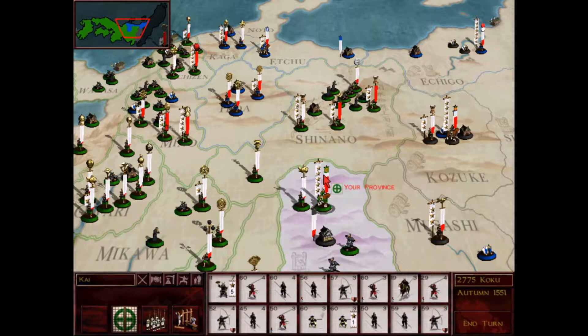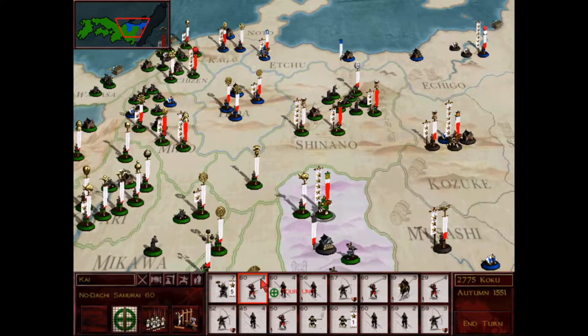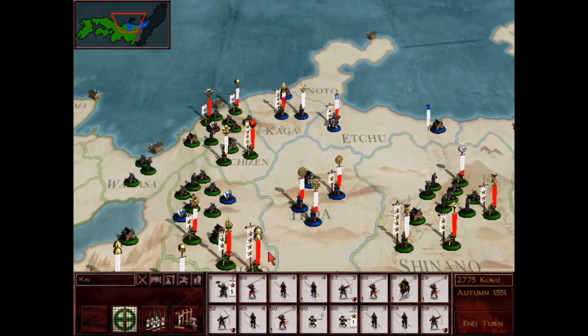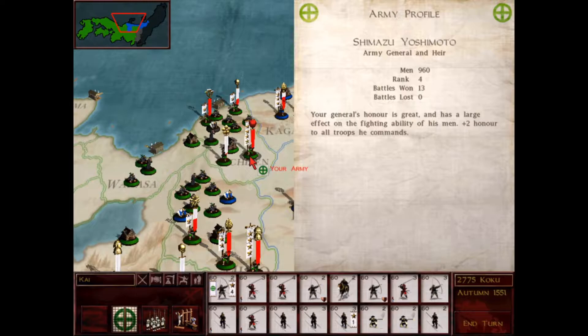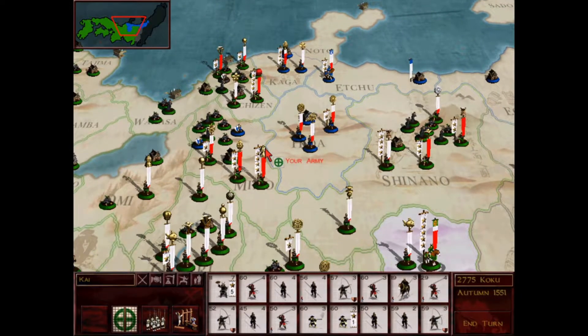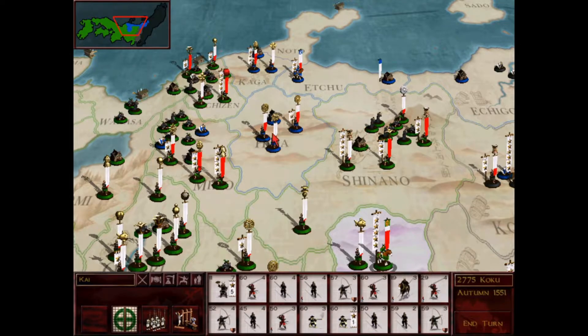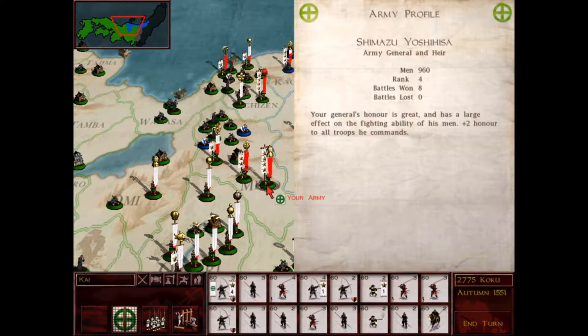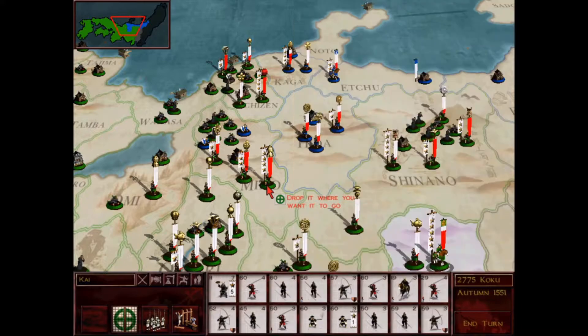So far the story of Clan Shimazu has been the story of the family itself. We have a lot of sons and it's been a pretty good family. The oldest son, Shimazu Yoshimoto, started out as a 3-star, now he's a 4-star and he's holding this flank up here against Clan Yasugi, who is our ally for the time being - but I would think any moment now there's going to be a war brewing. He's being helped out by his younger brother, my second oldest son Shimazu Yoshihisa, who started out as a 4-star general.